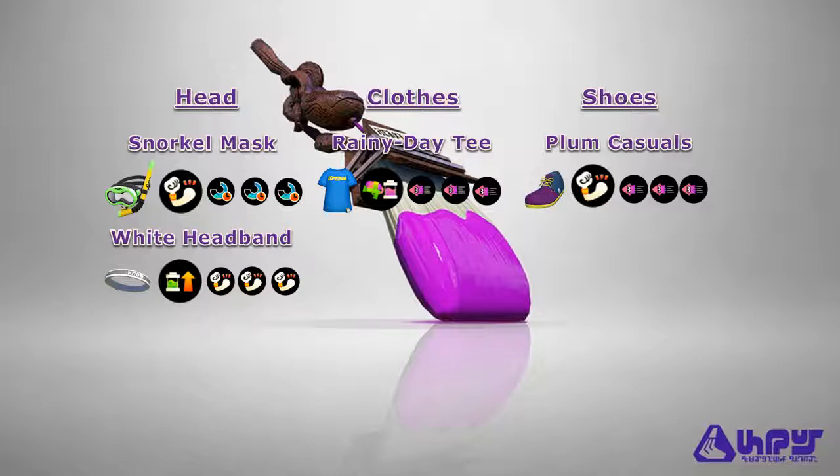This is the same general purpose build used in the vanilla Octobrush analysis, and it works just as well with the Octobrush Nouveau. The stacks of Damage Up on your headgear and shoes will help with the falloff damage of the weapon, ensuring that you get that three-hit splat as frequently as possible. The stacks of Swim Speed on your clothes and shoes will help you swimstrafe your enemies on offense and reposition yourself on defense. Your headgear selection comes down to how you want to support the weapon kit — the Snorkel Mask lets you use Special Duration Up for an extra Inkzooka shot, while the White Headband lets you combine Ink Recovery Up with Ink Saver Main to manage ink after using the Splat Bomb.